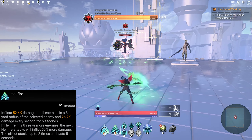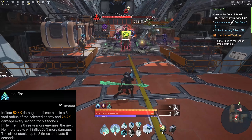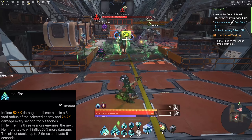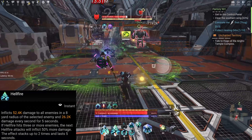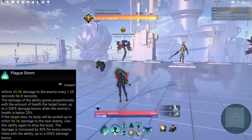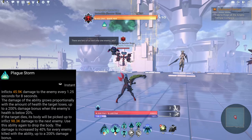Cursed Land consumes three percent of health and generates three points of necrotic energy, which is your blue bar underneath your health. If the necromancer is in combat when using this ability, it pulls enemies that try to leave the cursed land back to the center. The effect can be applied to each enemy no more than once every 12 seconds.